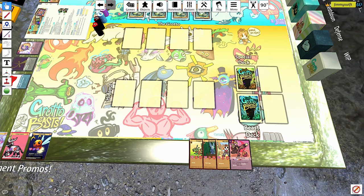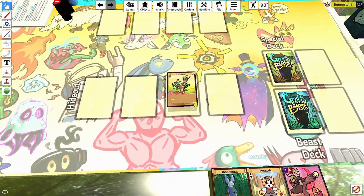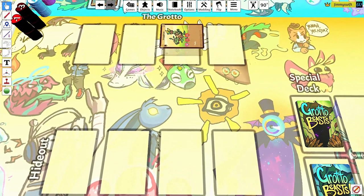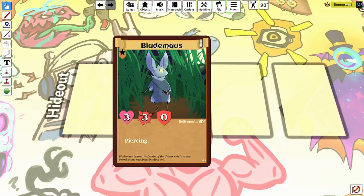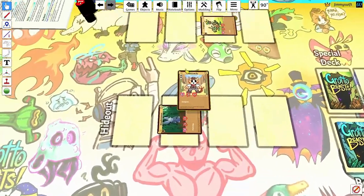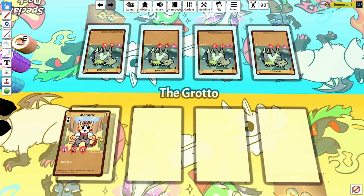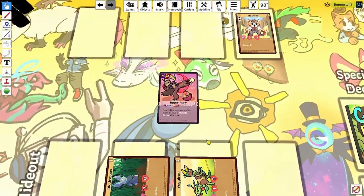Let's do a quick overview of some common card effects — keywords — which are special rules compacted down to special phrases written in bold. When you see a beast with Dash, that means this beast comes into the game unexhausted, so you can get right up into the action. Piercing means this beast ignores its target's defense when attacking — great for breaking down defensive opponents. Ranged means this beast can attack opponents from any position in the Grotto. The last keyword is Double Strike, which means whenever this beast would attack once, it attacks twice instead — massively boosting a beast's damage output.